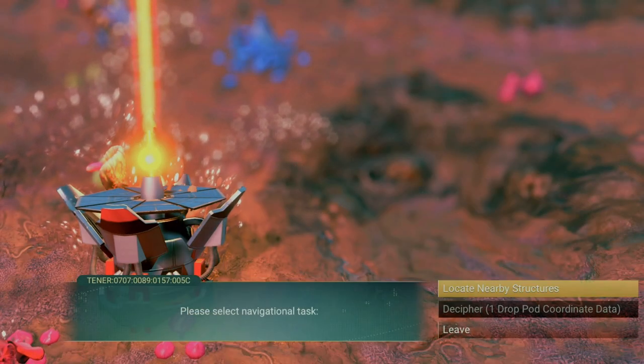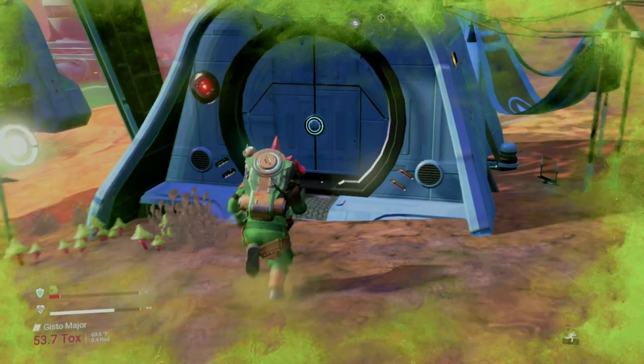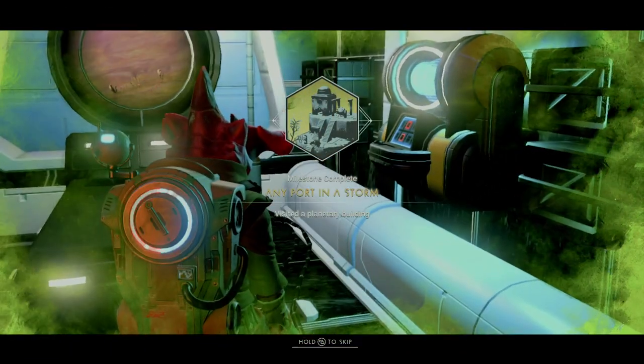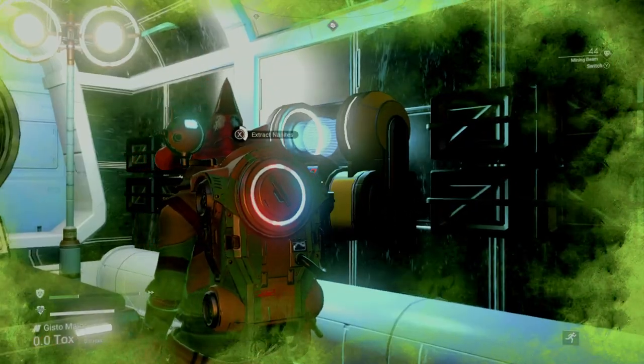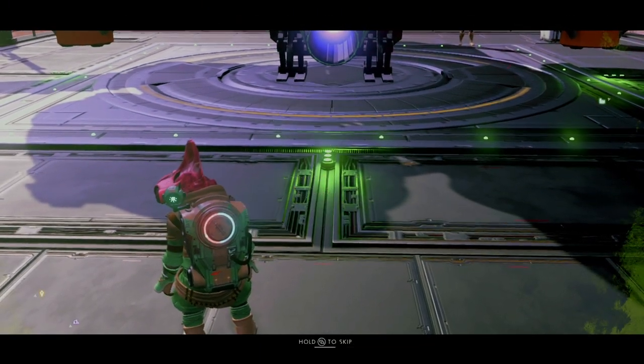The next couple are very straightforward — by using a signal booster, which is already unlocked for you in your construction menu, this will mark nearby structures for you to visit and earn your Any Port in the Storm reward. Lastly, in phase one, you'll need to walk 5000U. You can pretty much ignore this one, since you're going to get this no problem — you'll be doing a lot of walking.